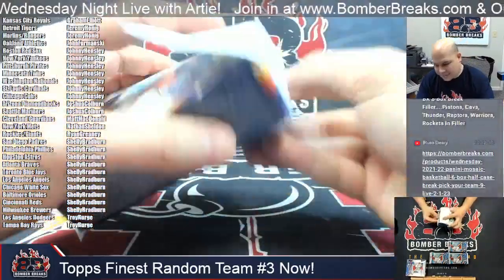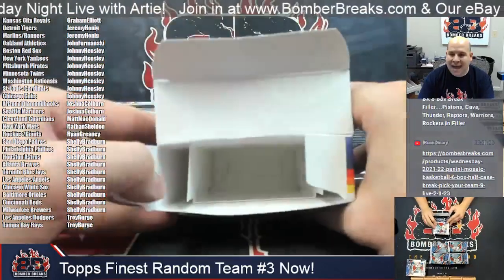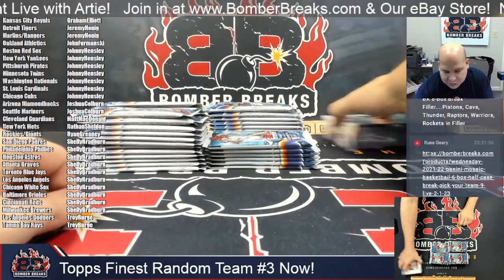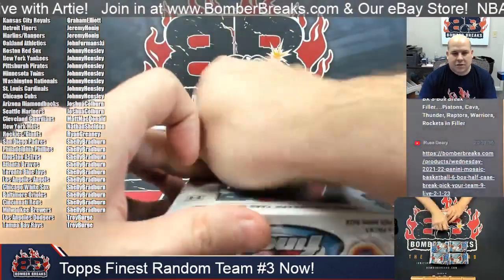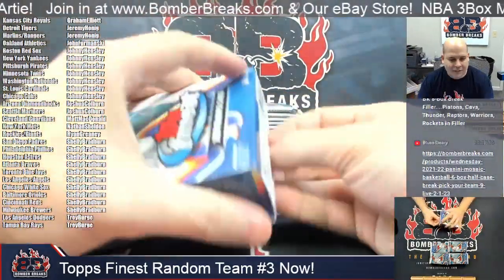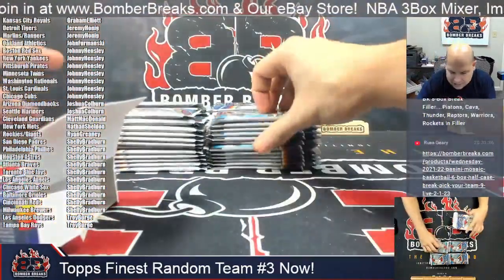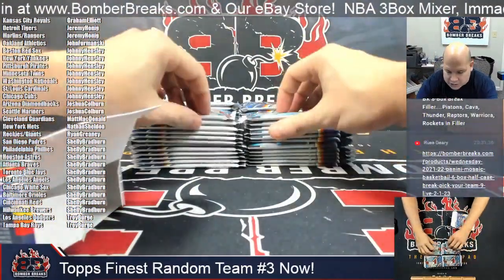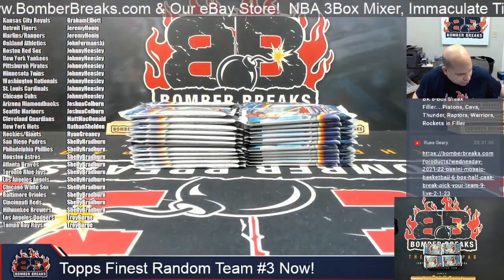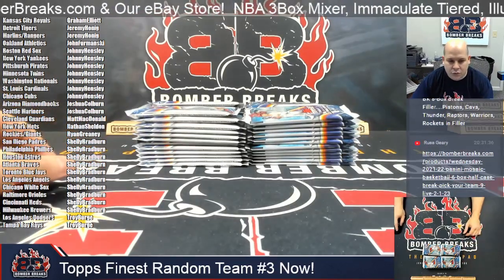We've got the Mosaic filler, Illusions filler, and also a Mosaic Immaculate Hoops three box mixer — two boxes of Mosaic and a box of Immaculate Hoops together, a little extra boom potential. Chance to get an Immaculate hit for about as low a price point as you can find. Teams have been randomly assigned, no trades discussed, packs are all out. Good luck everybody — here we go, Top's Finest Random Team Number 3.